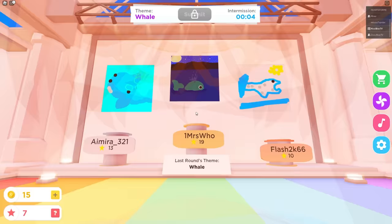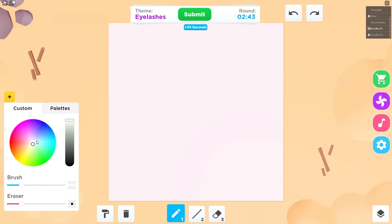The way this works is you get a prompt and then you have to draw whatever it is. This is what it was last round. Look how someone drew! Oh my gosh, that's so cool. You know what, Nico? I think we should do a challenge.